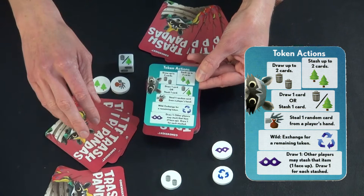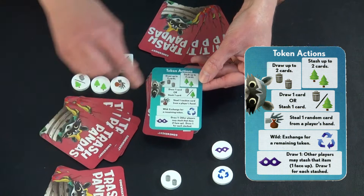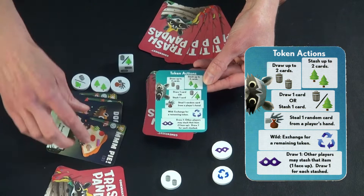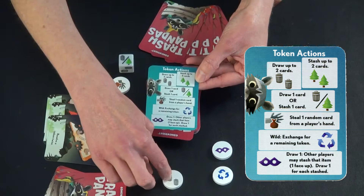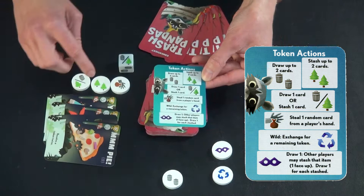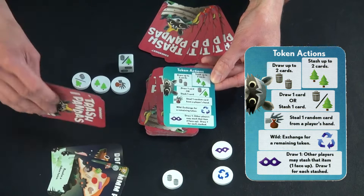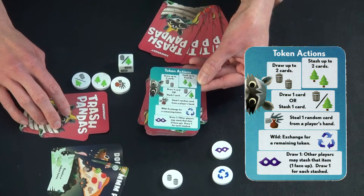The stash token lets you stash up to two cards from your hand — this is very important and is how you win the game. You need to stash in order to get the most points. They wouldn't have gotten the draw-two token here, so we'll leave that aside, but they would have the stash token available. They can choose to stash two cards face down — nobody gets to see them — in a separate pile. This is where you get your points at the end of the game.